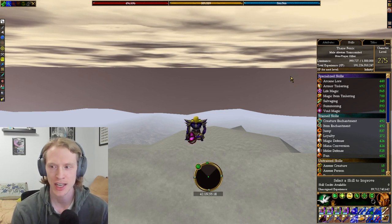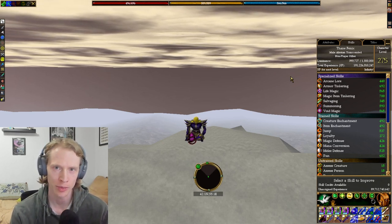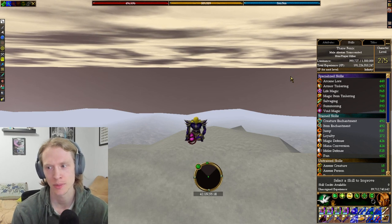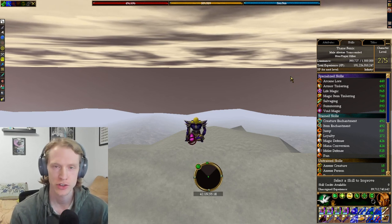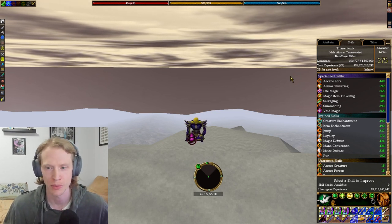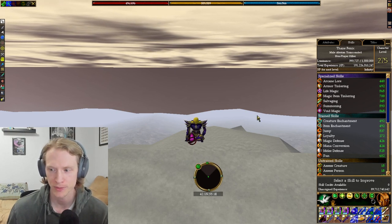In this iteration I have finished four enlightenments, so this time I am going with spec life magic. You can switch life magic and melee defense depending on how you want to play the character, but I'm really enjoying spec life magic. I do miss spec melee defense but not that much. Also spec salvaging just for the augment, spec summoning, and obviously spec void magic with trained creature enchantment, item enchantment, mana conversion, and melee defense. It costs two extra credits but it's probably worth it.